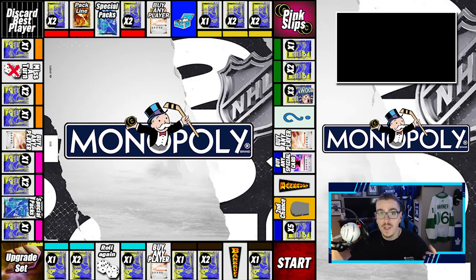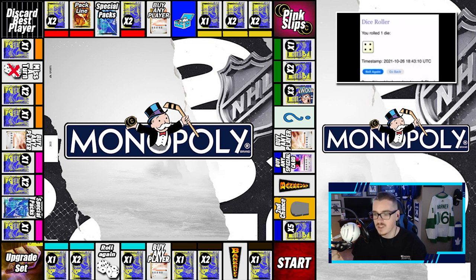We last left off on three premium packs. Looking at the board: a one is chance, two is buy any player, three is buy any special card, four is bankrupt — let's not roll a four — five is a second chance, and six is five packs. We could get a six, that's five packs to be opened which would be nice. We've opened up a lot of packs so far, more packs the merrier is what I like to say. Here we go rolling the dice for the second and last time this episode.